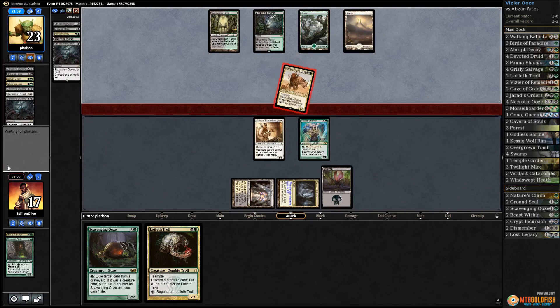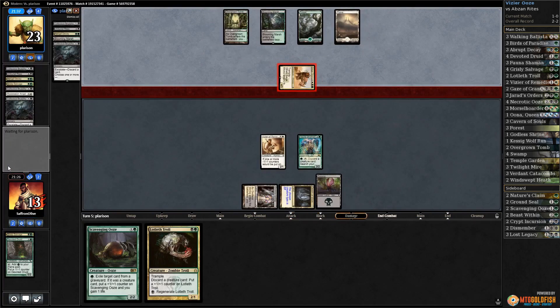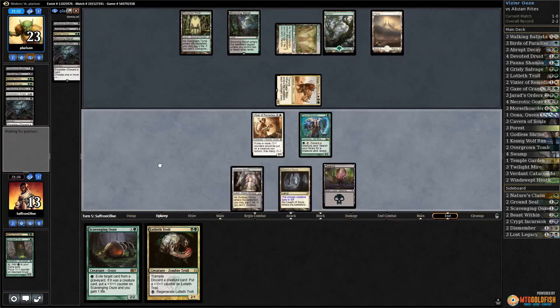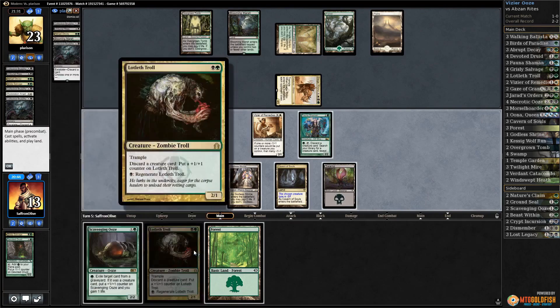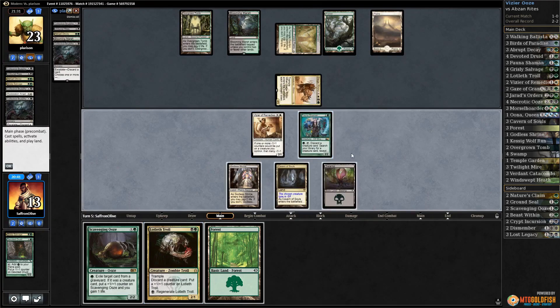Opponent gets in with the Rhino, we drop to 13 — Temple Garden, opponent passes. What's our path to winning? The problem is our mana is so rough. We can play one of our creatures or activate Fauna Shaman — those are our possibilities. Lotleth Troll doesn't do a ton. Ooze is good but we're so pinched on green mana. Fauna Shaman — I don't even know what we'd be finding, nothing that stops a Siege Rhino.